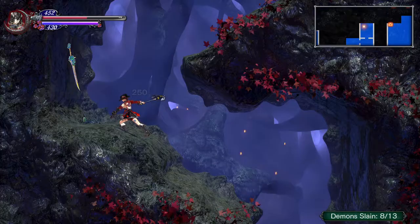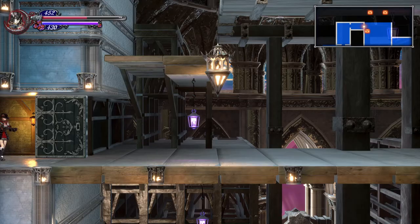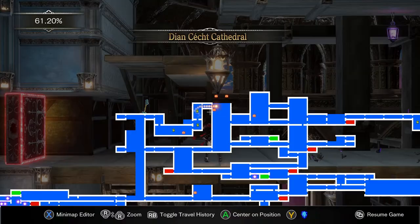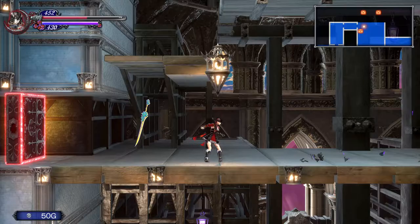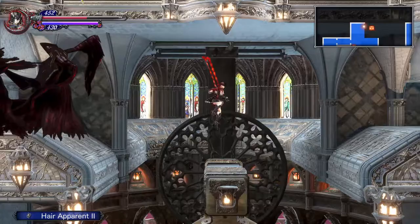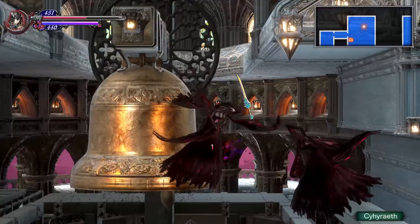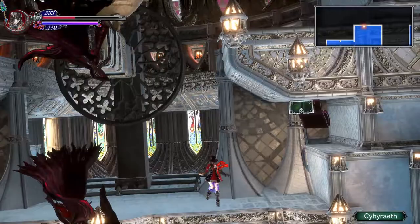I've got plenty of High Potions and food to work with, should I need it. I forgot about this door — which leads us back into the Cathedral, in an area we couldn't have gotten to. But this is just a dead end that gets us Air Apparent 2, a Potion, and max MP up. Don't know what the whole point was of having all that there.